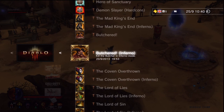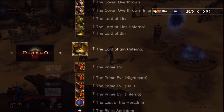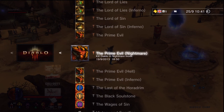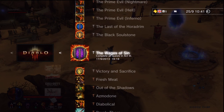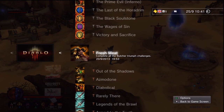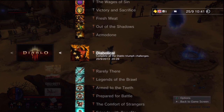Most of the boss kill trophies require you to kill bosses on normal and inferno difficulty. Diablo is the only boss you'll need to kill on all four difficulties: normal, nightmare, hell, and inferno mode. You'll get the story completion trophies naturally along the way.